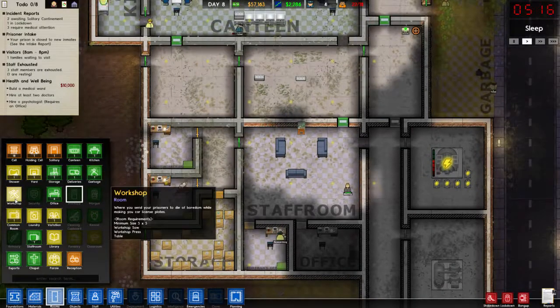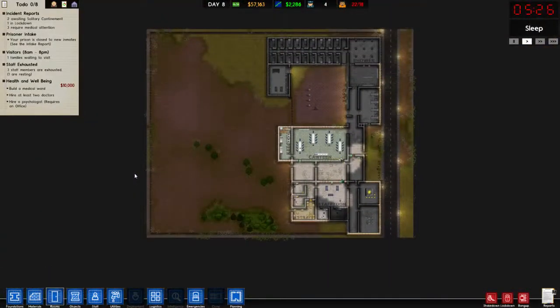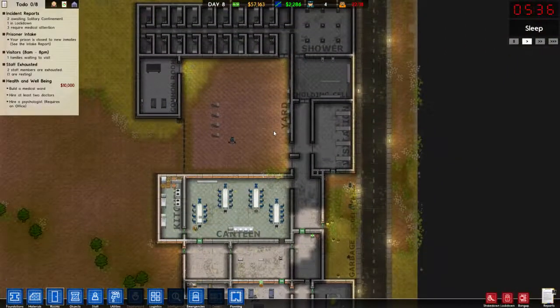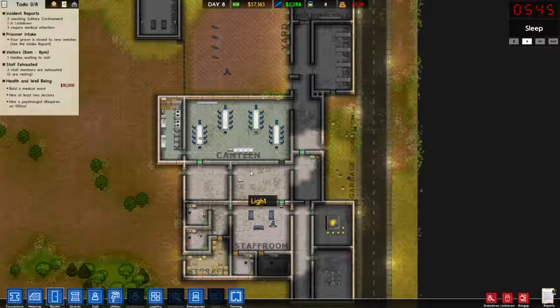Workshop — while making car license plates. The prison is slowly growing. Apparently I still haven't had any problems with my shower block, or lack thereof.